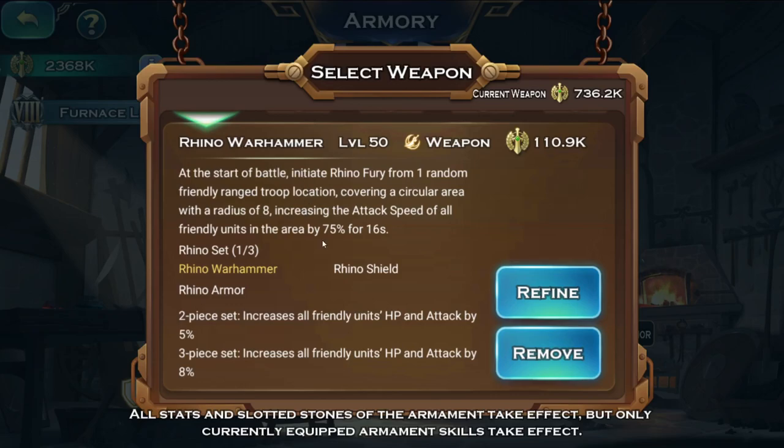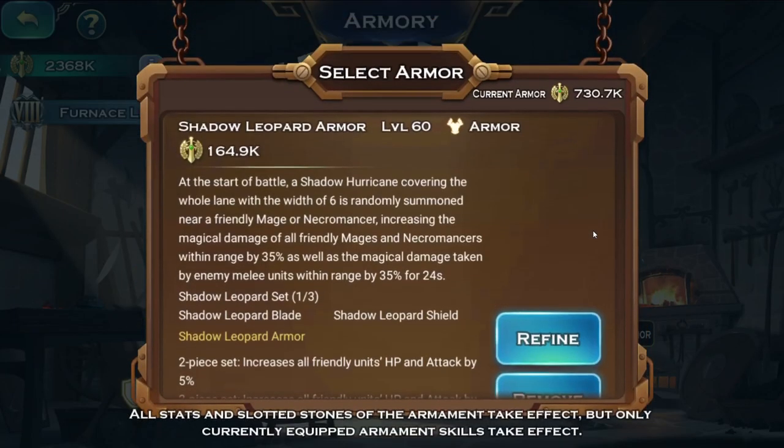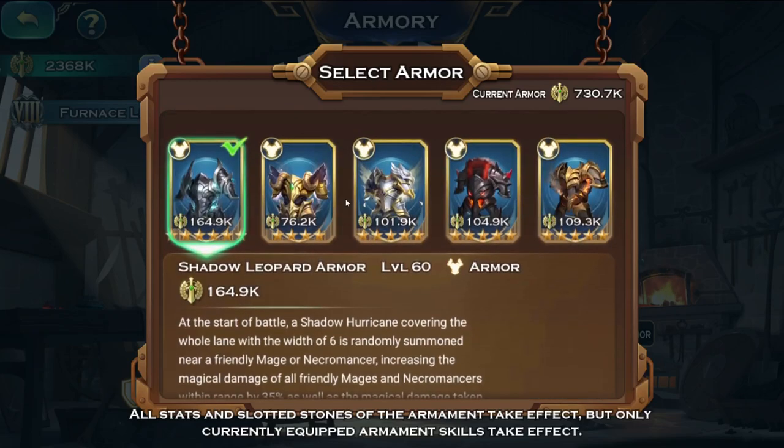The Rhino Warhammer provides 75 attack speed for 16 seconds, which is why you want it. The other piece I use is the Shadow Leopard armor, which increases magical damage taken by enemy melee units in range for 24 seconds.